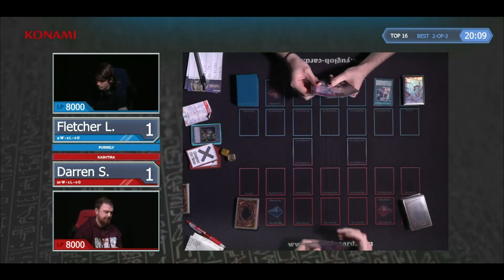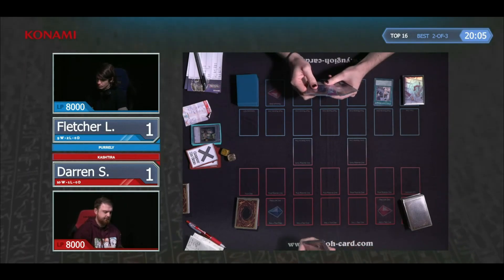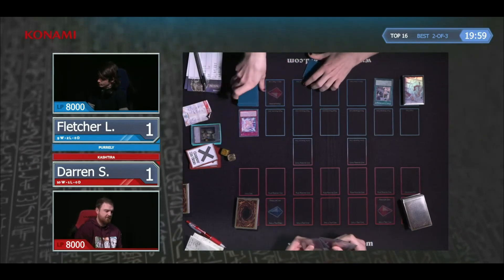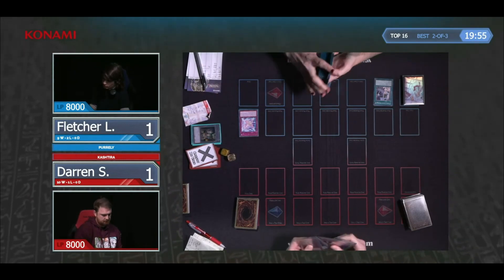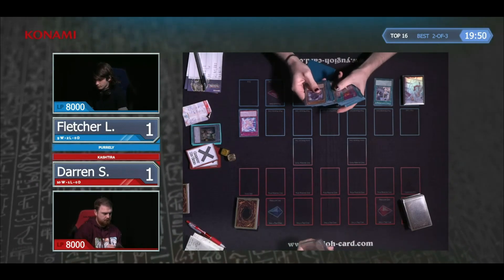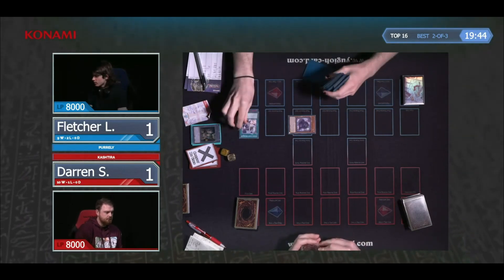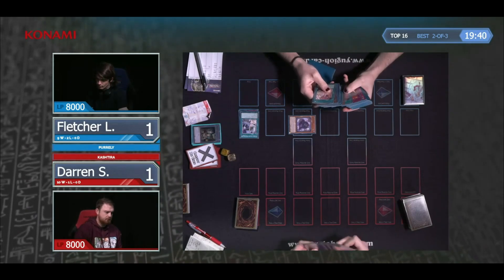It's always nice to see those back-and-forth games. It's a bit of an awkward hand here by Fletcher — I think that's one too many defensive cards for going first. He's having a good think, because obviously he knows what he wants to do with Sleepy Memory, but he has to pick what card he least likes in his hand — that Ash, that Nibiru.